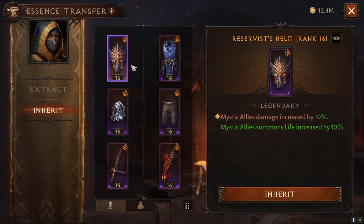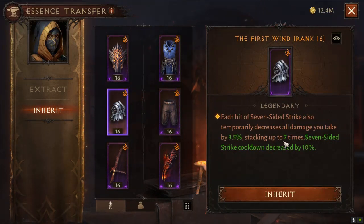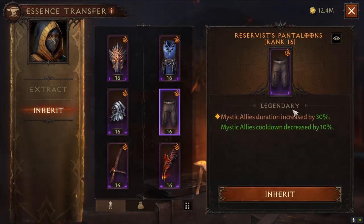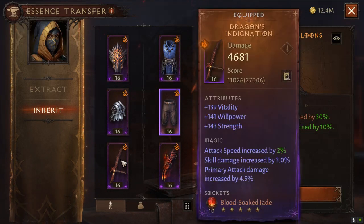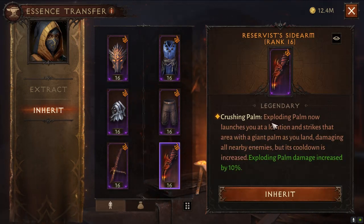For Essence we'll be using Open Mind for increased damage from your allies, Storm Spirit which will cause your Cyclone Strike to become a stationary tornado, First Win which is damage reduction from your Seven Sided Strike, Companion's Melody which buffs the duration of your allies, Dragon's Indignation which makes your Seven Sided Strike burn enemies, and Reaching Rebuke which causes your Exploding Palm to make you jump in the air and come down and land wherever you target it.